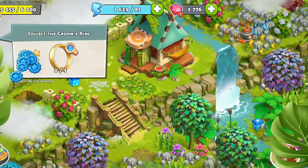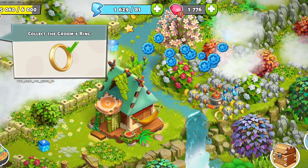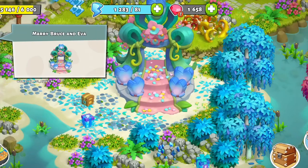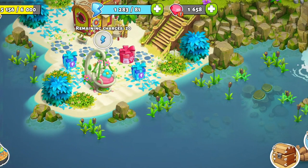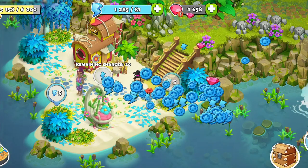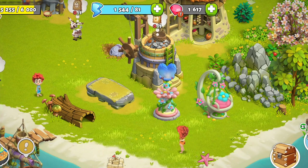Back to the event. The last part of the event will require you to get the rings. This requires making two offerings, one for each ring. You can then pick up the rings and upgrade the arch one last time. Completing the final upgrade will unlock a special area where you will find the hanging chair energy generator. It gives 30 energy every 24 hours up to 20 times. Now take everything home and set it up where it'll look the best.